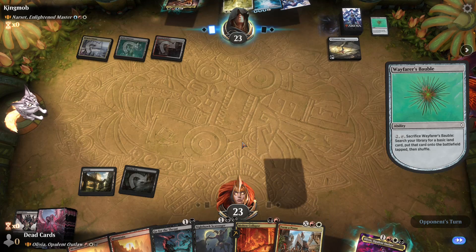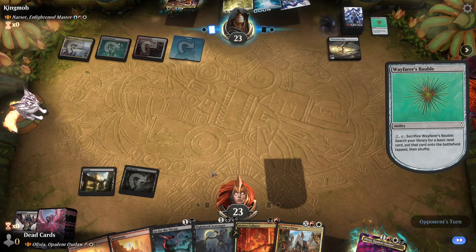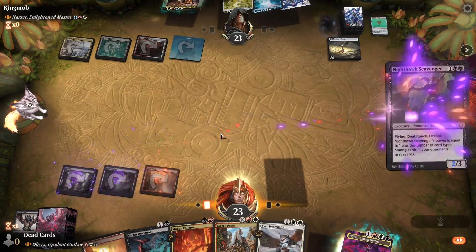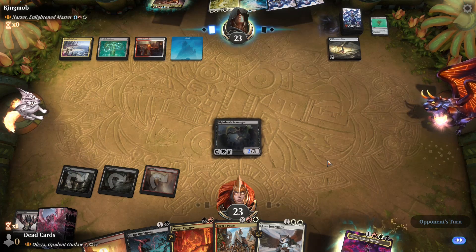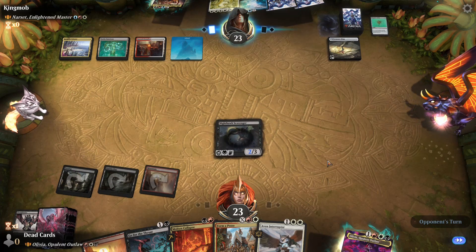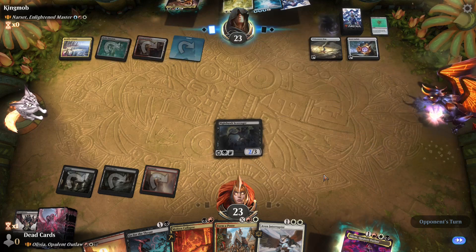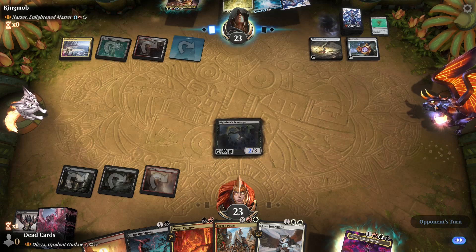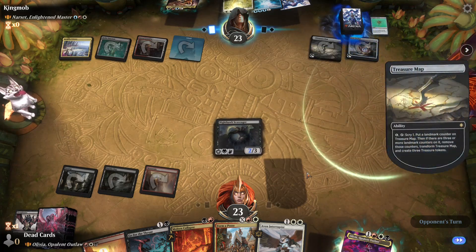I don't have any white mana, sadly. If I can get the Nighthawk out this turn or next turn, that'd be pretty good — if I had white mana. There's the scavenger. They got four mana, they need two more for Narset — that's five mana for Narset. Everyone was blowing their hands. They're gonna land, then they get Narset next turn.